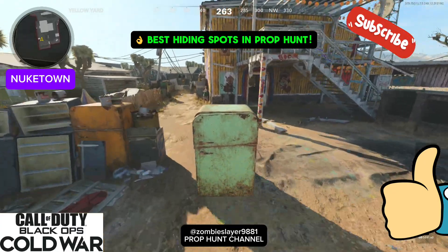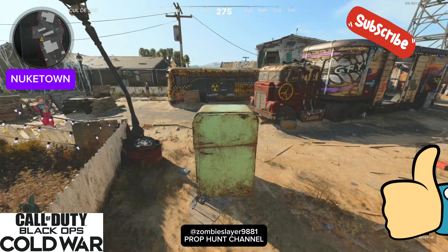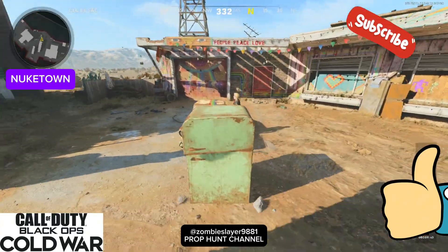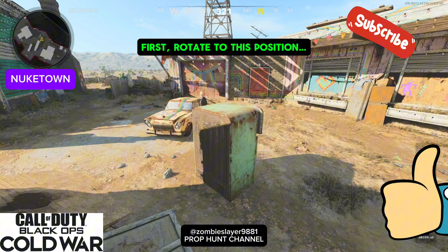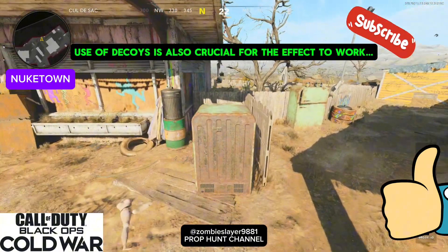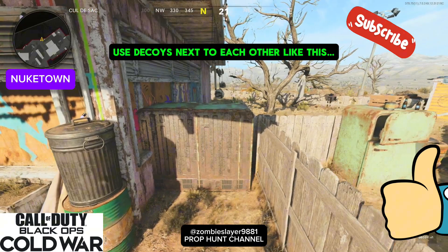Best hiding spots in prop hunt — from spawn, come this way. This is the best spot for this prop. First, rotate to this position. Use of decoys is also crucial for the effect to work.